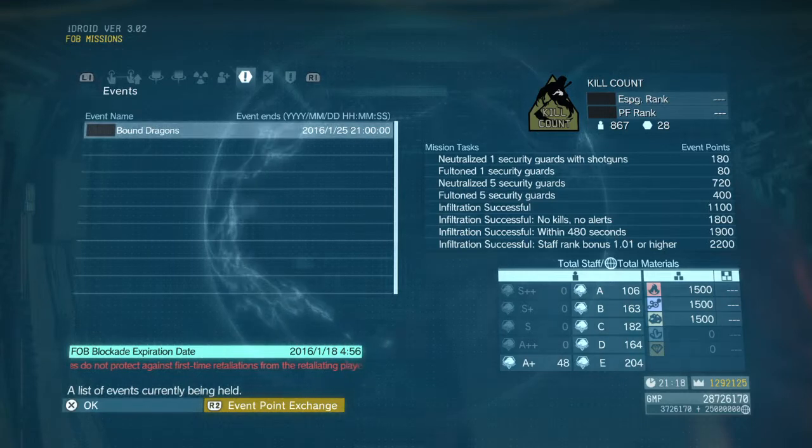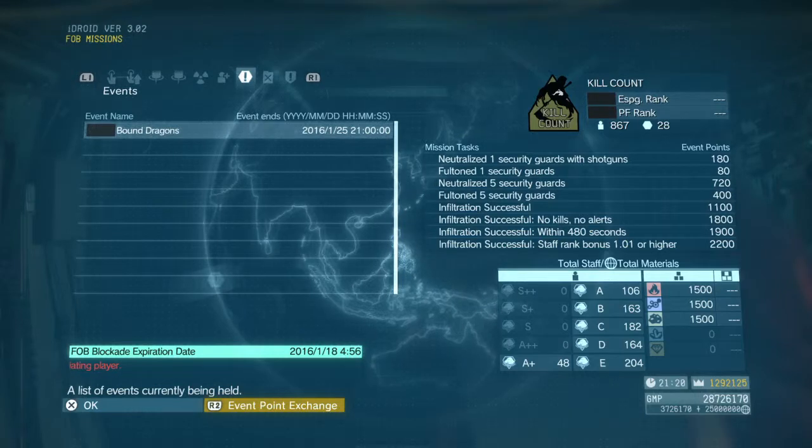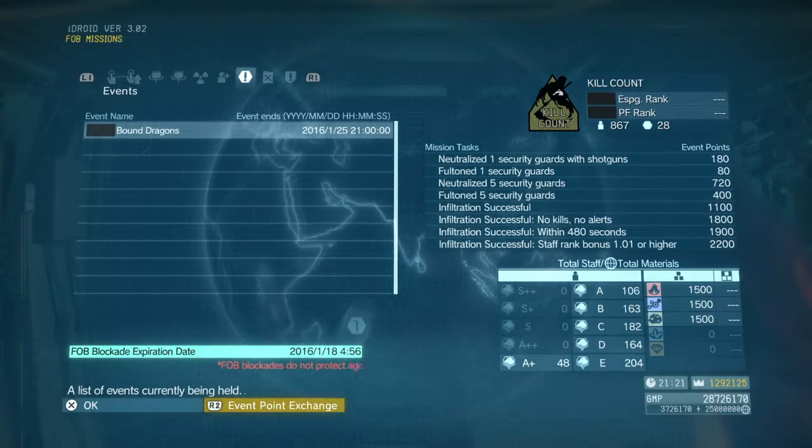No kill, no alert, perfect stealth, baby — learn it. Under 8 minutes, that's easy peasy. Staff rank bonus one or higher — don't use Snake, simple. 15k points, done deal.